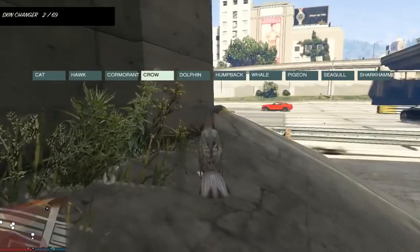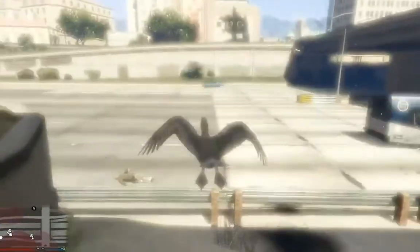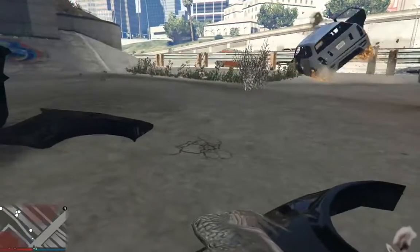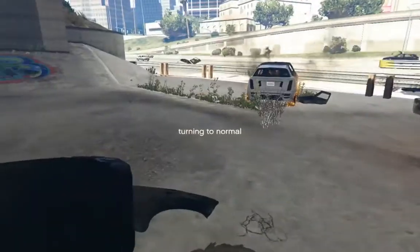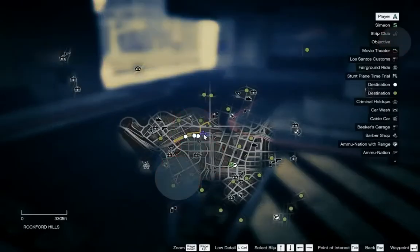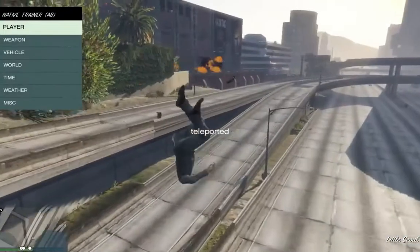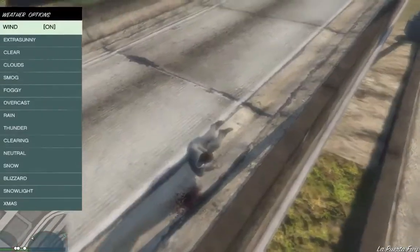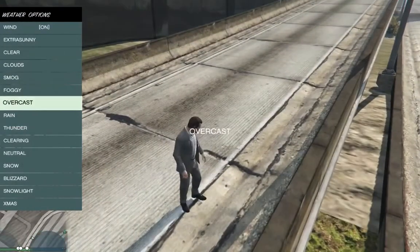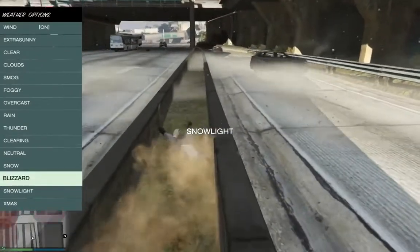Okay, let's be — yeah, okay, let's be this. We're flying! Okay let's — oh dear no buddy, oh okay. Did I die again? What happened. Yeah I died again. Okay let's just stay normal. Let's just teleport the player. Turn the marker — wow okay. I've got it — weather. Let's put the wind on — extra sunny, there cloud, smog, foggy, overcast, rain, thunder — let's just do a blizzard.